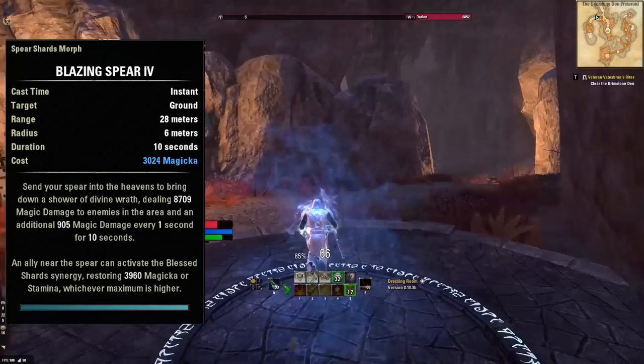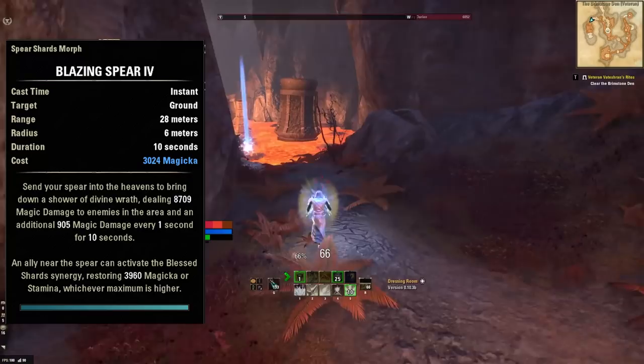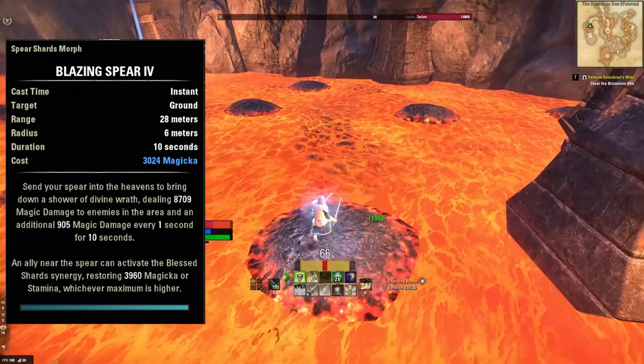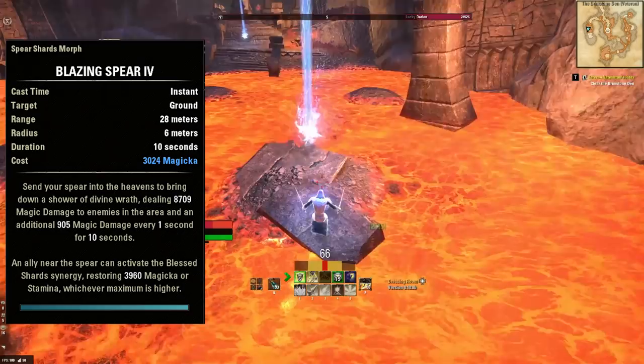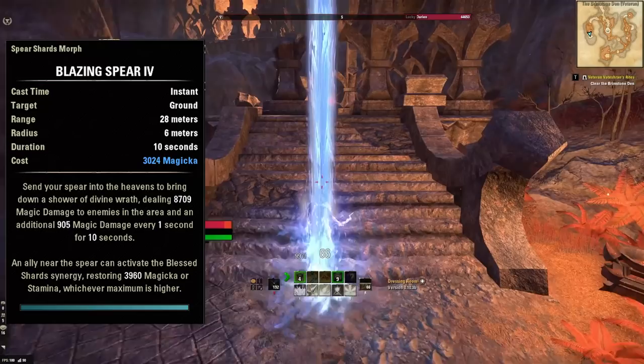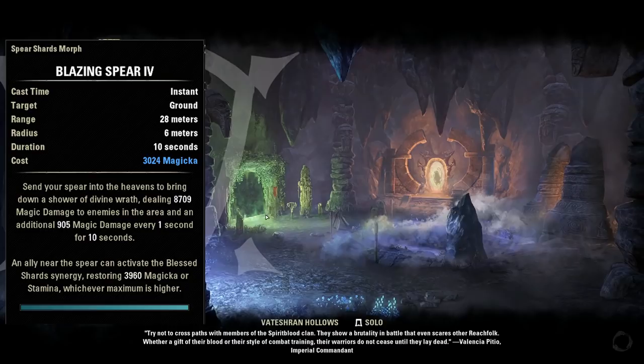Blazing Spear has three parts to it. First, if you have allies in your party, they can synergize with it — grab it and get resources back, whether they're a tank, healer, or DPS. Your allies will love that you're throwing this skill. Second, it does a ton of damage: as soon as it hits the ground it explodes dealing damage to nearby enemies. Third, it leaves a damage-over-time area on the ground for 10 seconds, damaging all enemies in the area. So it hits, does a burst of damage, then does damage over time for 10 seconds — great for you while also helping your allies.